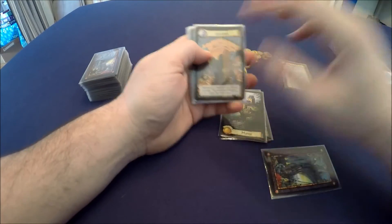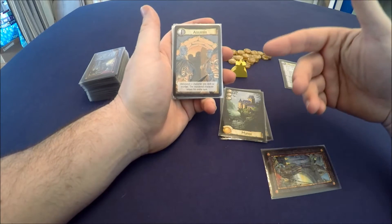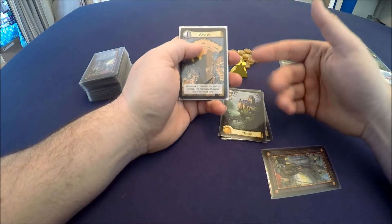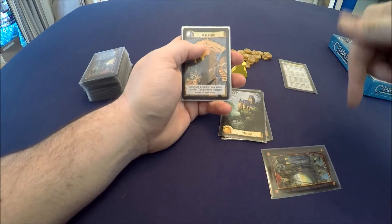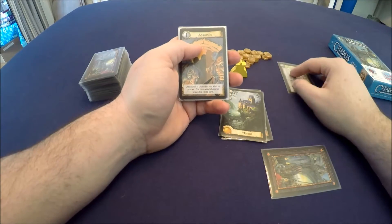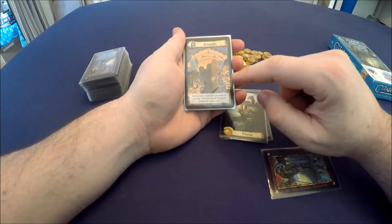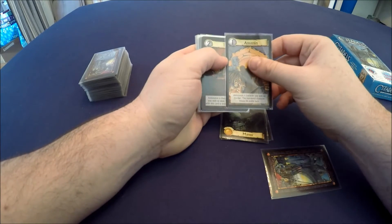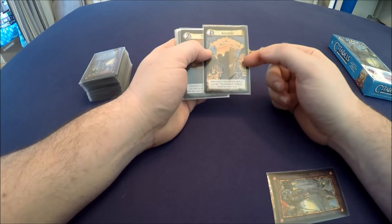The player with the king is responsible for calling out the characters in order each round. They call one, the person who has character one goes, then two, and so on — it's not necessarily clockwise; it could be all over the table. The assassin: if you choose the assassin you can call out another player, kill them, and that player loses their turn for that round. Pretty powerful, especially if somebody is winning.